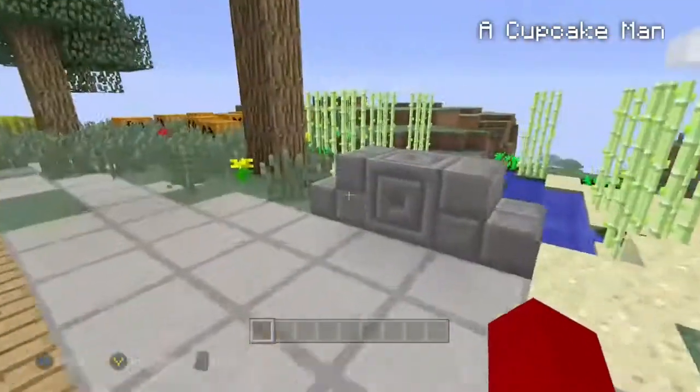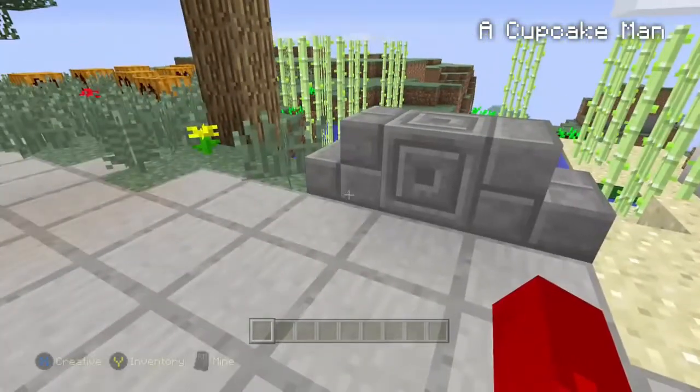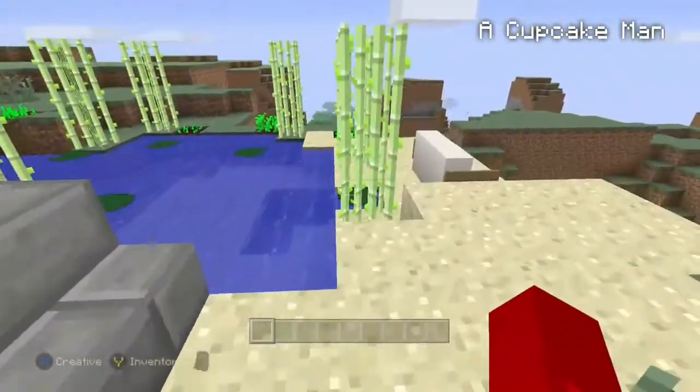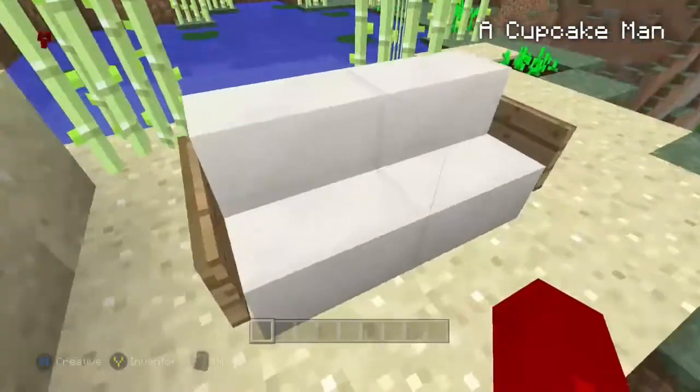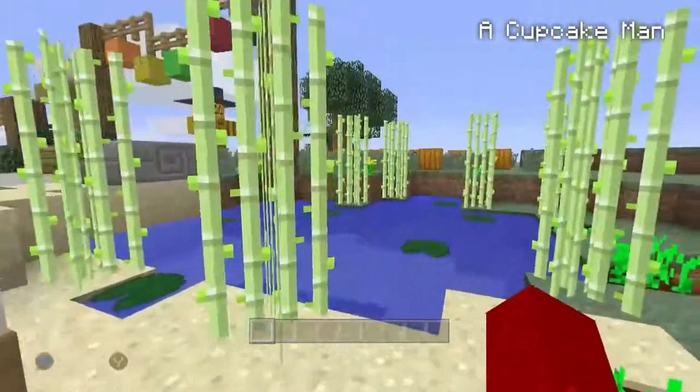Here's another street corner lantern. At the end of the street or on the side you can put that and it looks really nice, kind of like a street corner thing. There's also a bench that you can put in random spots on the side of your streets.